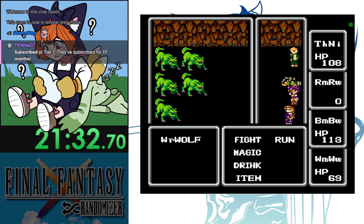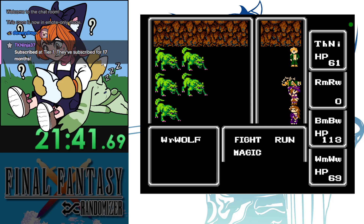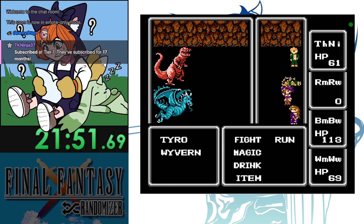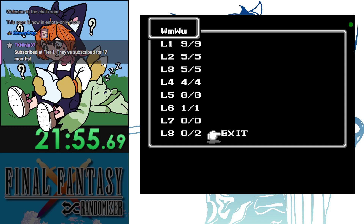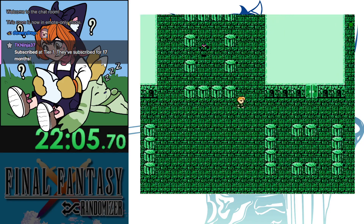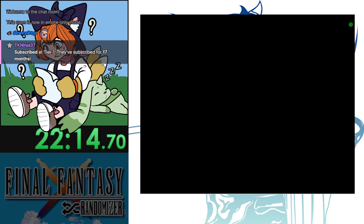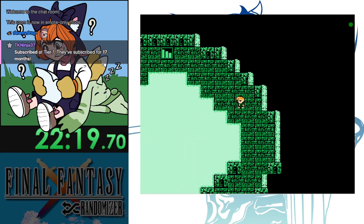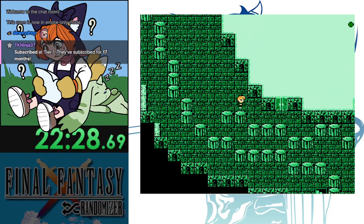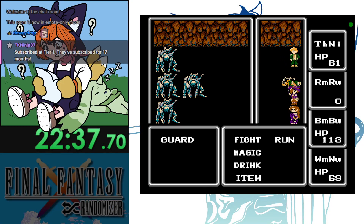Thor Hammer isn't worth it. Ship is probably at Corneria Town with entrance shuffle. Found the Ship - it's at Elfland. Walking out of here because no exit casts left - can't heal anywhere, all spell slots used. Melmond is at Bahamut. Titan is randomized - don't have Ruby yet so nothing to do there. Melmond is at Earth Cave. Lefayne is at Crescent.